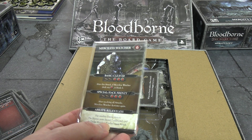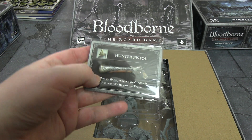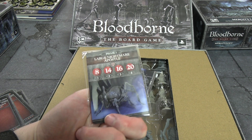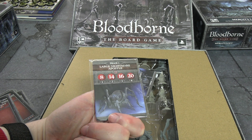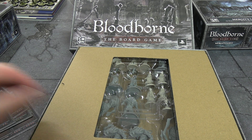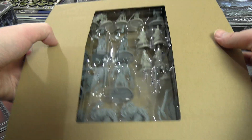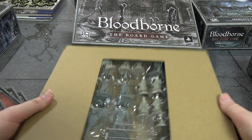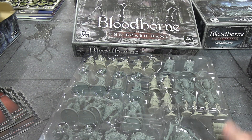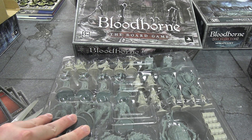Enemy stack cards for the Blood Moon box include: Merciless Watcher, Large Huntsman, firearms for the hunters, and the Nightmare Apostle — the spider boss. He's not really much of a boss in the game; you can ignore him, run away, there's no fog wall and no boss health bar. Not sure why this gets extra cardboard but it's there.